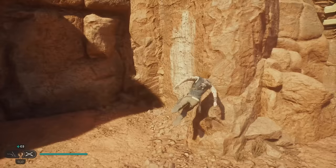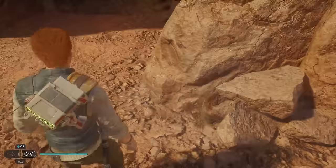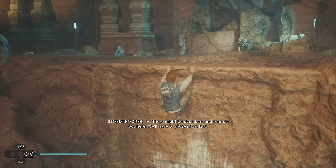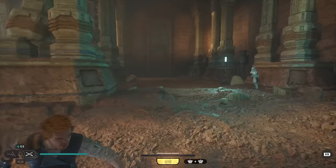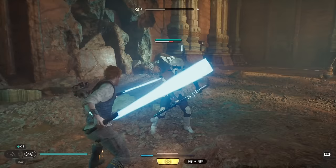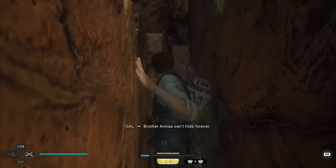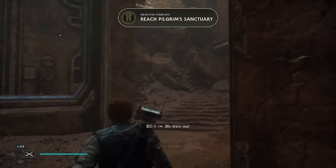Now we're going to go here, double jump, dash across. Before I go any further I want to look at what's going on — we need to go up this, over like that. Just get him off here. We've got to go through this little crack — and there we go. That is how to reach Pilgrim Sanctuary.